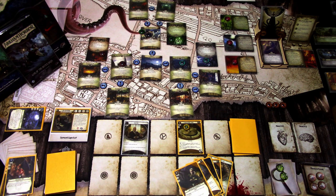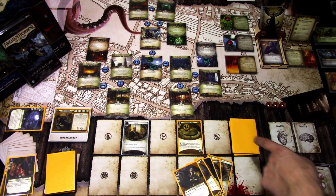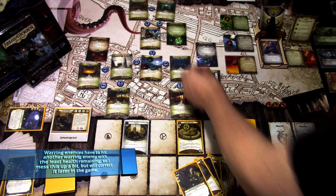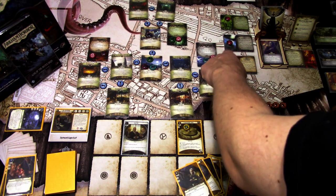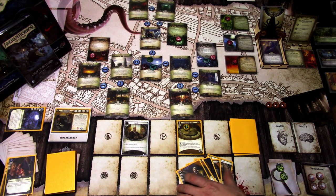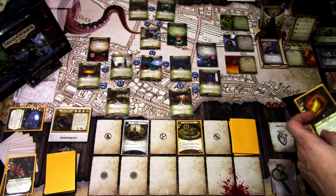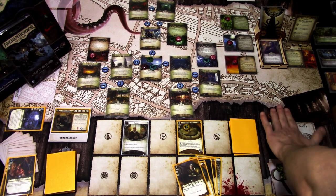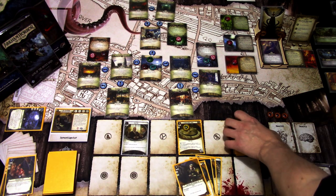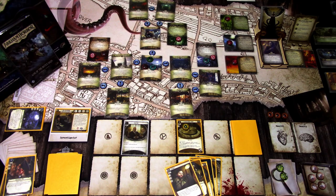Enemy phase: green moves first, then blue, then red. They activate — green hits blue, blue hits red, red hits green. We don't want to let these guys kill each other because every time they do, doom goes on an agenda. So I'm planning to Dynamite Blast next turn to kill everybody and avoid adding doom. Upkeep: we ready assets, draw another Eureka, and gain one resource. That is that turn.